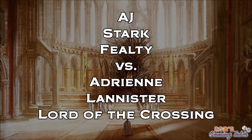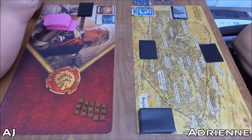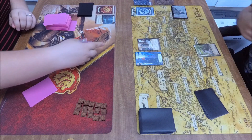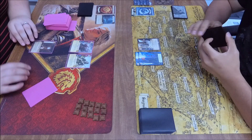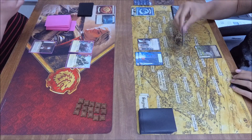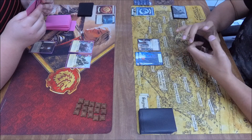This one we got AJ playing Stark Fealty against Adrian playing Lannister Lord of the Crossing. We've seen both of these decks and both these players in the previous videos in the series — you can check them out in a playlist on YouTube at Rob's Gaming Table. The winner here will face the winner of the next video in the final, so stay tuned and subscribe, hit that like button for more Thrones.